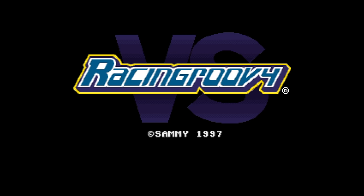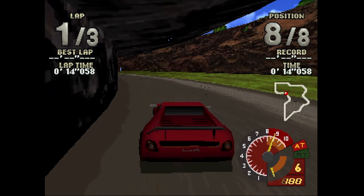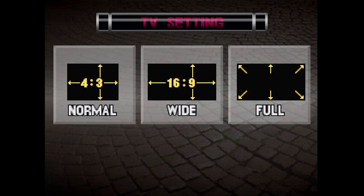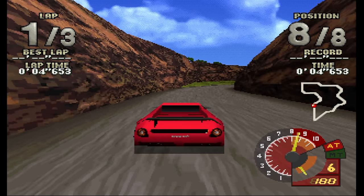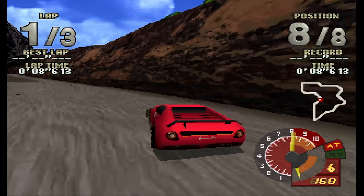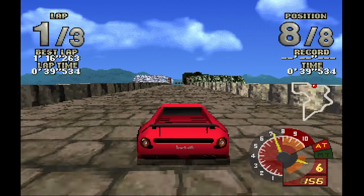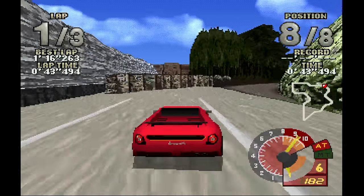This one's called Race and Groovy VS Versus and it's from Sammy — basically a dollar store Ridge Racer. It has two different widescreen modes, both of them being anamorphic. The wide mode is the one you want, and you do get a wider field of view, but the camera also pulls back a little and for whatever reason is slightly closer to the ground. The full mode is like some of the other games with basically a 14 by 9 aspect ratio once you correct for it.